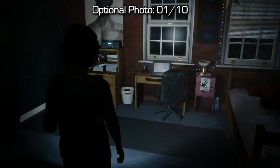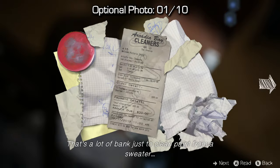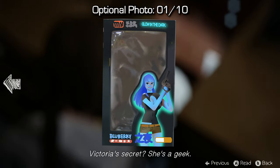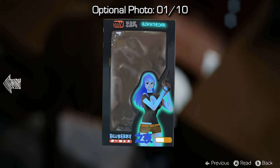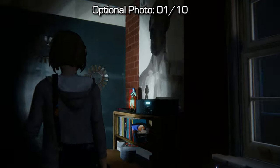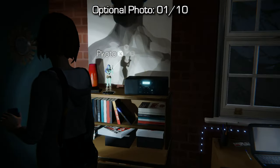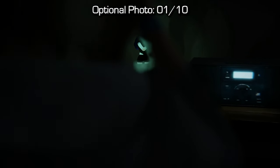For optional photo number 1, you're going to go into Victoria's room inside the girl's dormitories, then look through her trash and make sure you inspect the second object which is this box. I did have to click on it in order to read it to get more information about it in order to trigger the actual photo opportunity. So once you do that, make sure you look at this action figure on the left of the desk and you'll be able to take a photo of it — that's 1 out of 10.